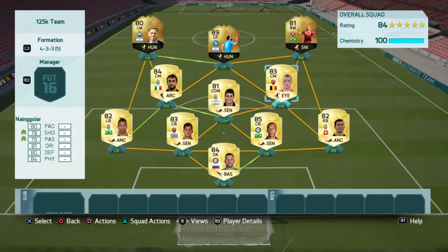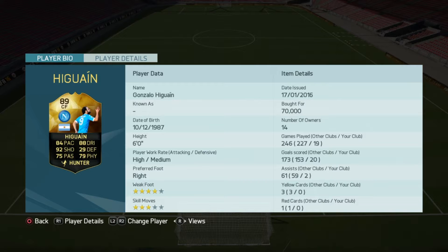Centre forward, I have Higuain. Obviously it's preferable to have a high attacking work rate for your striker or centre forward, so they're making runs at the top end of the pitch and working hard to win the ball back.